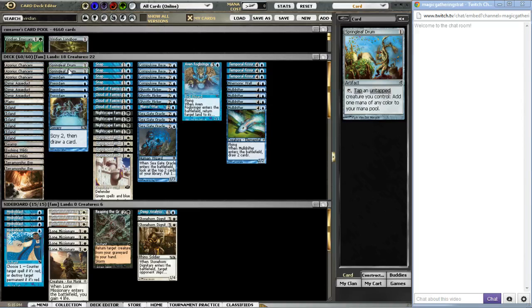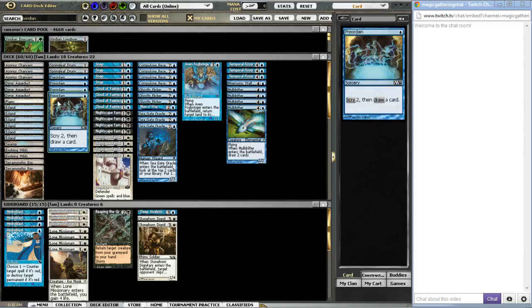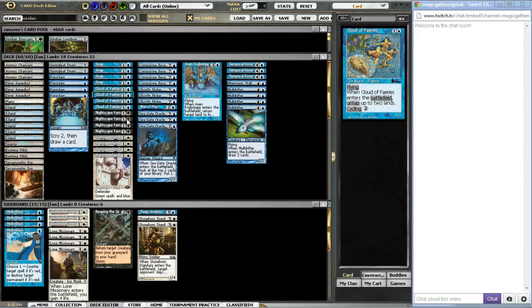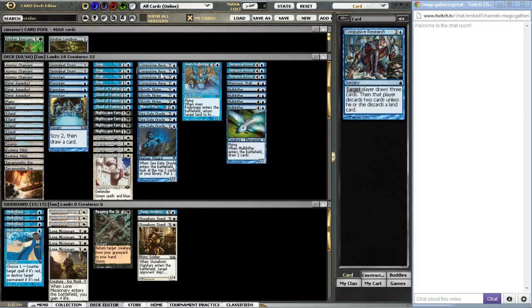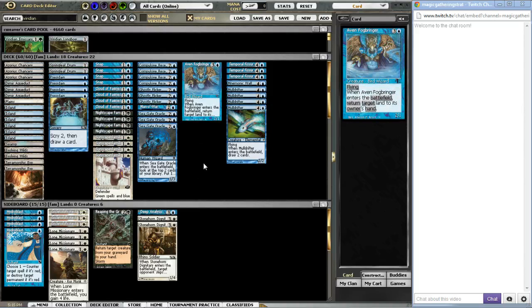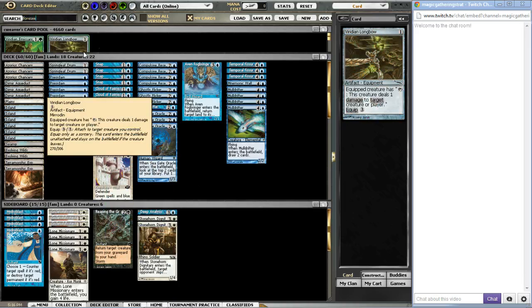We've got Springleaf Drums to help fix our mana and cast our Nightscape and Sunscape Familiars on time, Preordains to filter out lands, four Snaps, four Clouds of Fairies, four of each Nightscape and Sunscape Familiars, and four Compulsive Researches. This is sort of where it gets different from what other people are doing with this list. A lot of people are running Deep Analysis in the main deck, and we're also looking at Foresee — scry four, then draw two cards — so you're always going to get really good value.